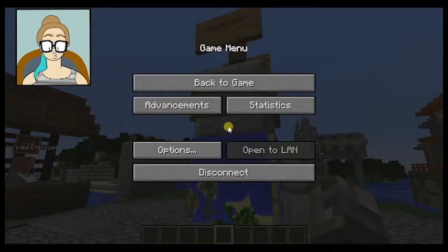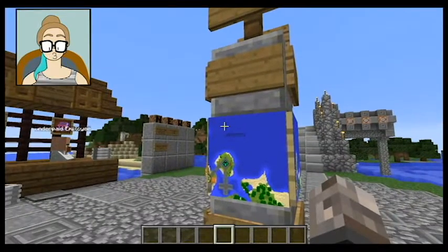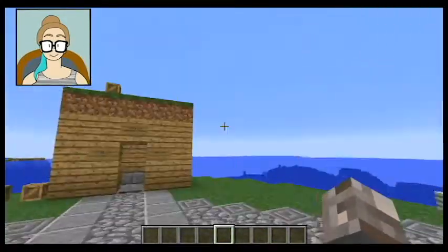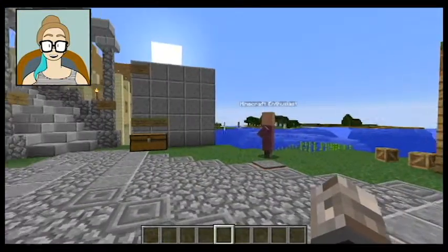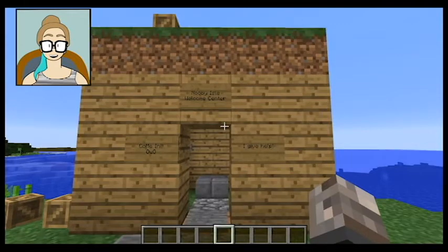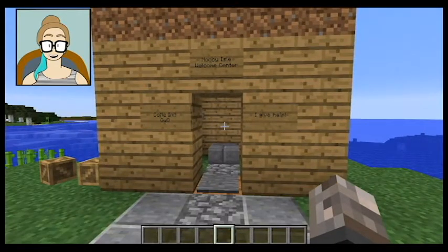The villagers always spook me a little bit. So we got a little map showing you where we are. We're on Newbie Isle and first you're going to see this little thing that says Newbie Isle Welcome Center. My villager died for some reason, but I had a villager that I custom spawned right there.